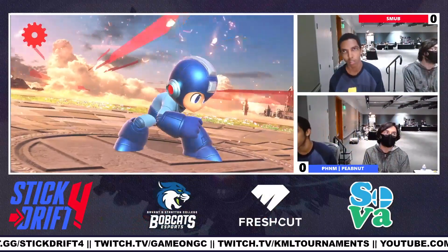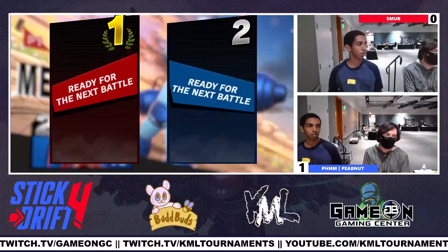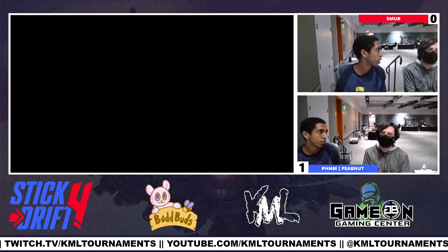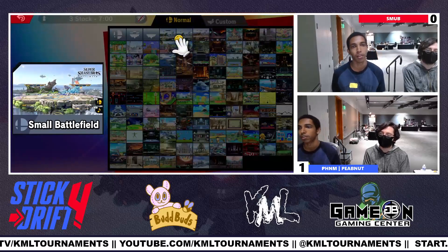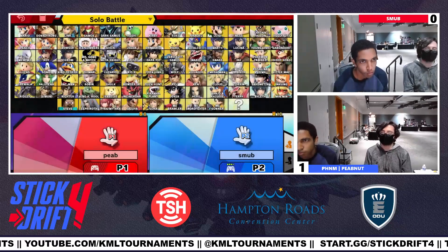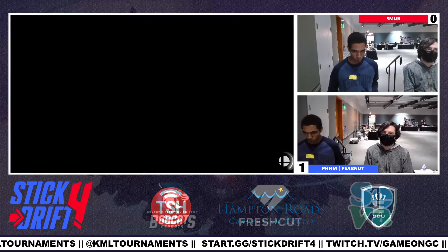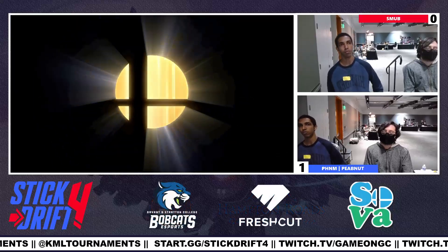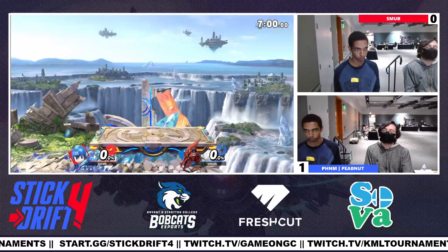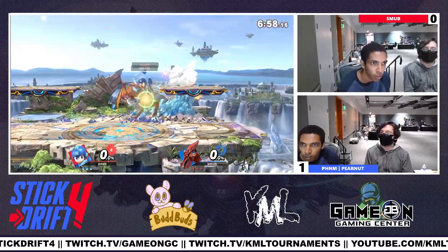It's going to come down to a lot of these two-frame edge guards that Smub loves going for. He knows there's enough delay that he can actually set up that f-tilt angle — if he finds the timing, knows when Peep Nut is pulling the trigger on his recovery options, he can more likely find that two-frame with the angled-down f-tilt. That's going to be the linchpin of this whole set. Peep Nut knows he doesn't want to go high for fear of getting back aired or naired, but he also doesn't want to go super low.